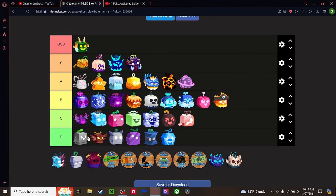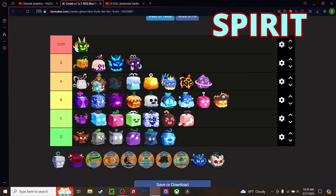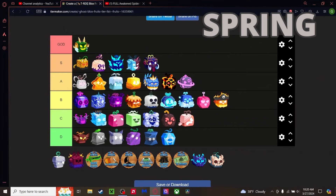Spirit fruit — great for combat but terrible for grinding. In combat it's probably better than Phoenix, Buddha, Blizzard, Light, and Spider. Going top of A Tier? Actually, bottom of S Tier — better than Mammoth. I'm comfortable with that, though I might move it down in the future.